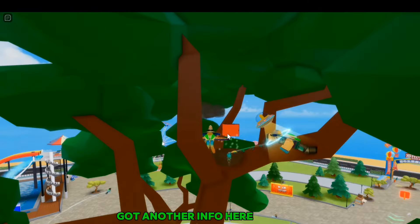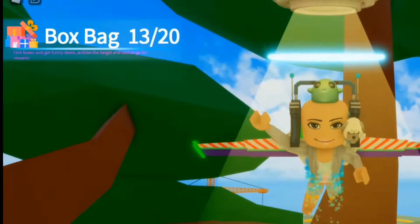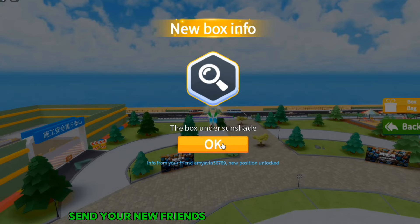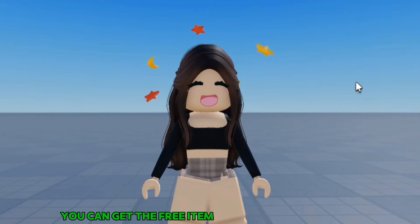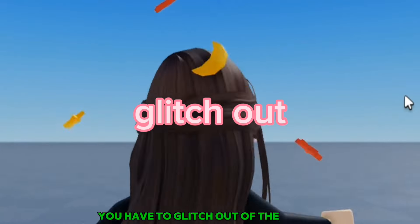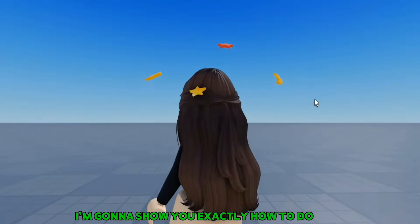Got another info here. Here's how the boxes look like — as you can see it's 13 out of 20 done. Send your new friends info as well, by the way. And once you have 20 out of 20 box bags completed, you can get the free item. To get the free item it's a little bit different — you have to glitch out of the server. I'm going to show you exactly how to do that.